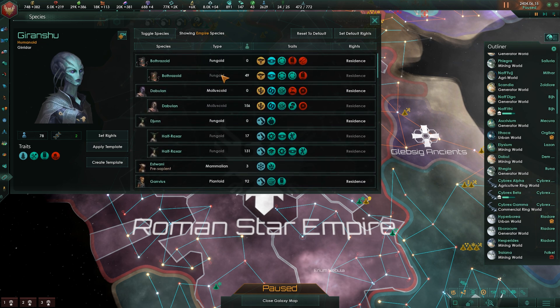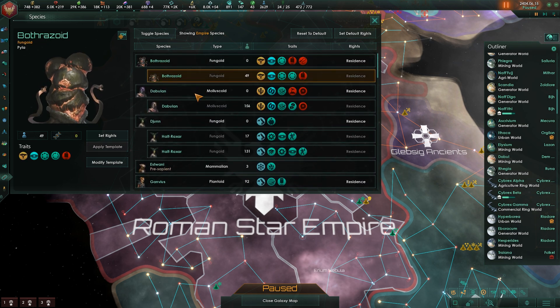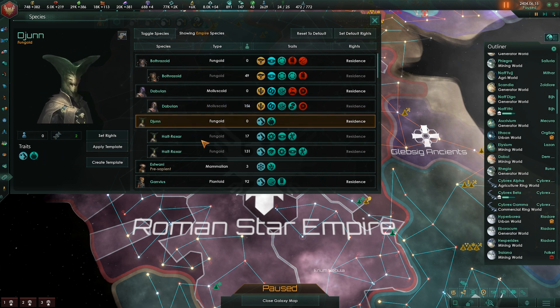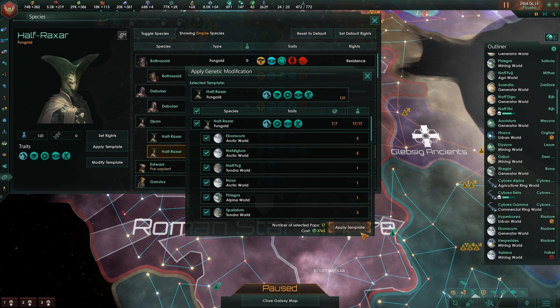We need to spend a moment and look through the existing templates and see where modifications perhaps are needed. We have a lot of half-racks here. Let's go ahead and apply this template across the board.